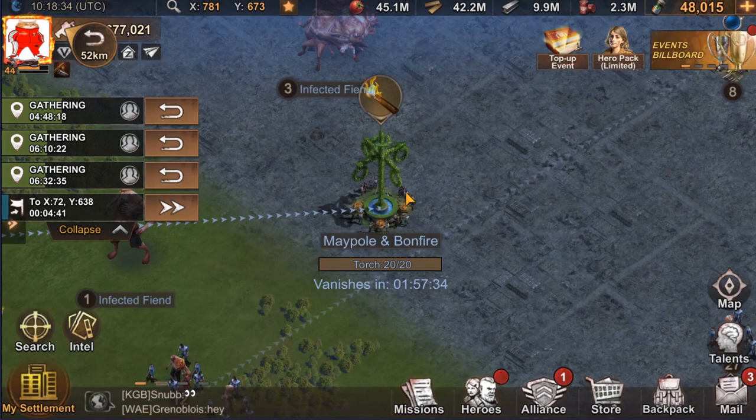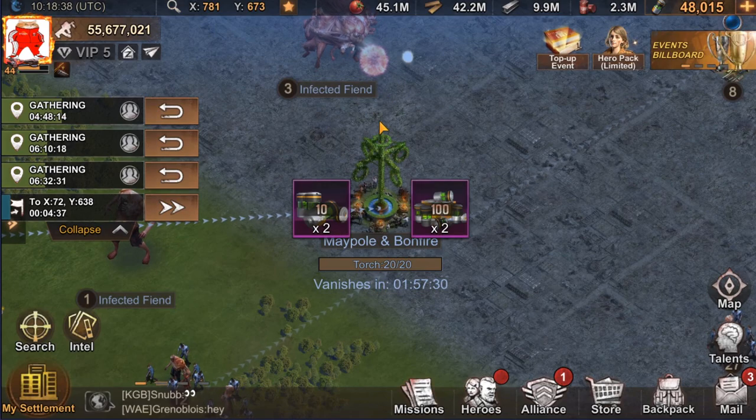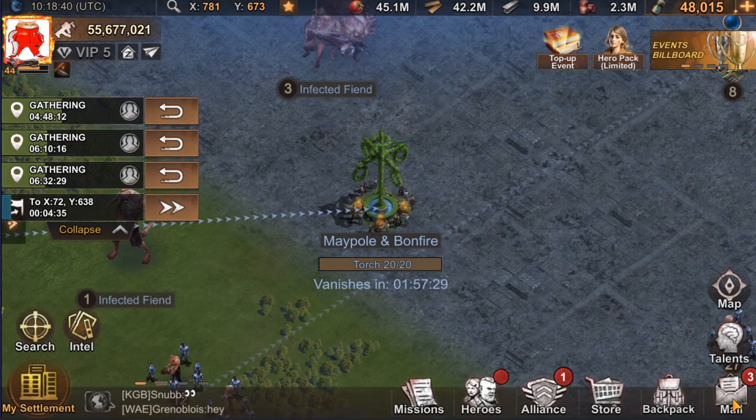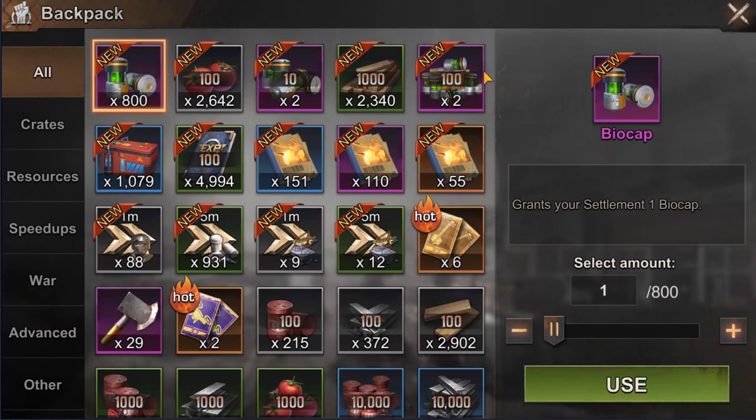Go to one such location and you can see a new icon on the top, and when you click on it you'll receive some extra rewards. Unfortunately they don't go to your mail but directly to your backpack.